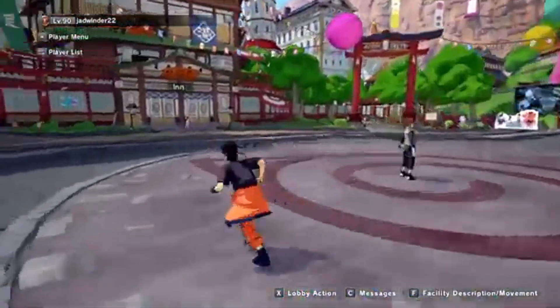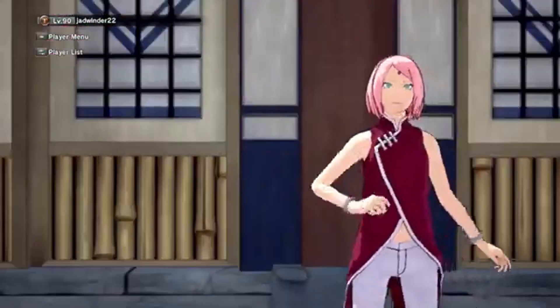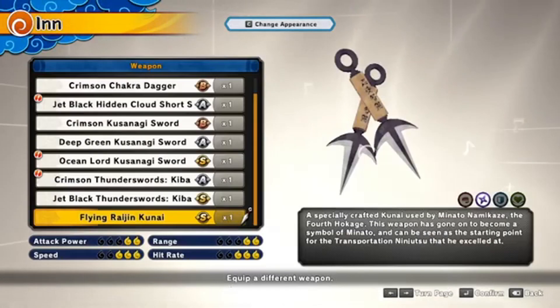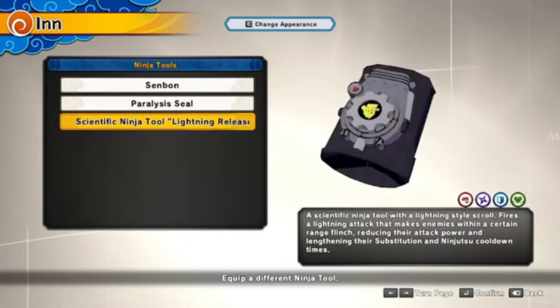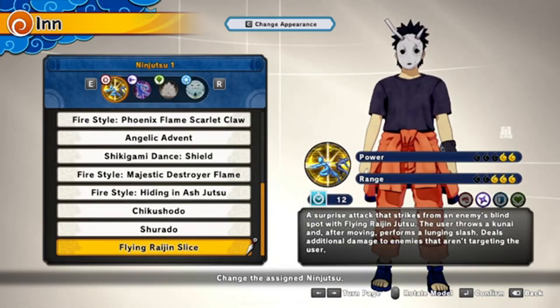You'll also need to come to Sakura to change your battle equipment. Weapons don't really matter, it's up to you personally. Same goes for ninja tools — I have Lightning Bullet. Costumes don't matter either.